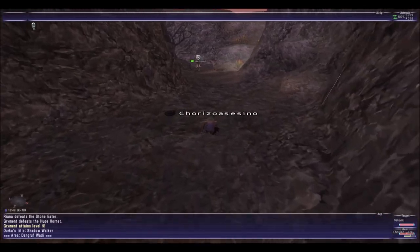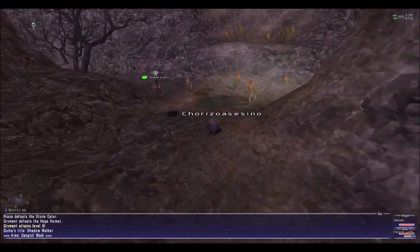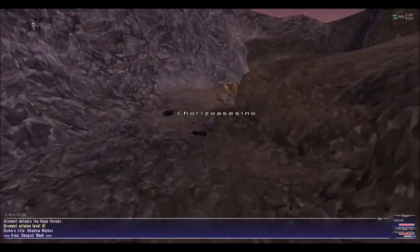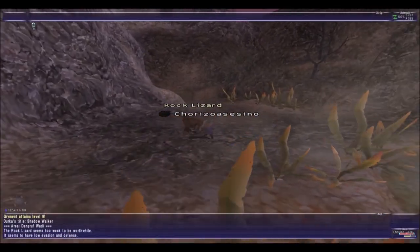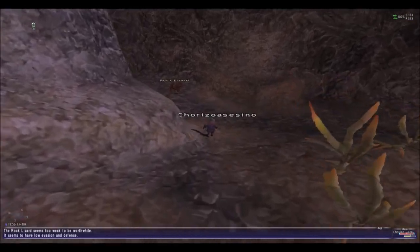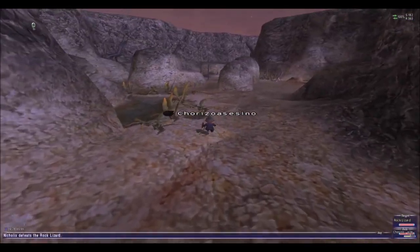Once we're inside here, I'm not gonna make you walk all the way through, but I just want to show you the location where you're gonna wanna do the next part of the quest. In this area, if you are low level you're gonna get aggro, so be careful — bring your sneak oils and all that.